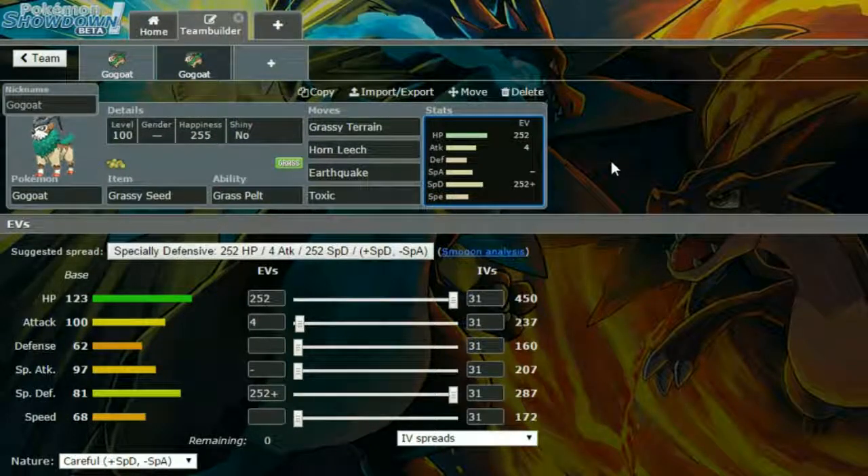Horn Leech is there as explained earlier. Earthquake is just a strong powerful Ground type attack, and Toxic is to start racking up damage and wearing opponents down. You can put Synthesis on this instead of Earthquake if you really want to stall out with Toxic — that's your choice. I went Max HP and Max Special Defense with a Careful nature for more Special Defense and less Special Attack, and 4 EVs in Attack to make Horn Leech and Earthquake a little bit stronger.